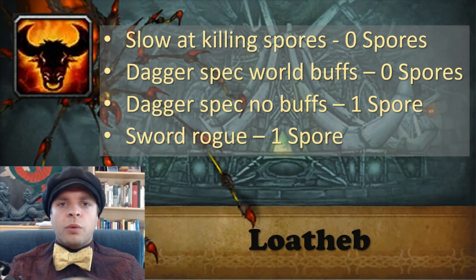If you are a sword rogue, with or without world buffs, sprint to the first spore you are assigned, get it, and ignore the rest.